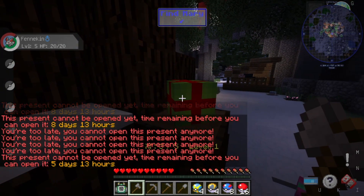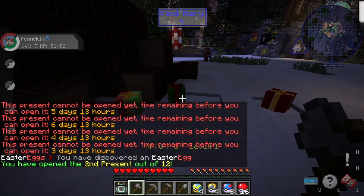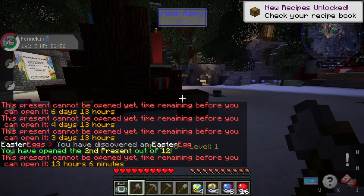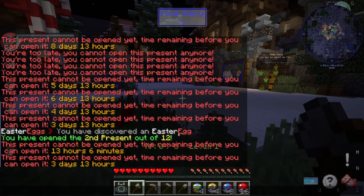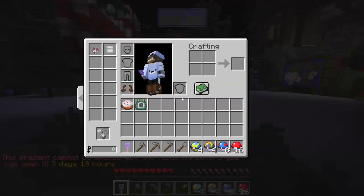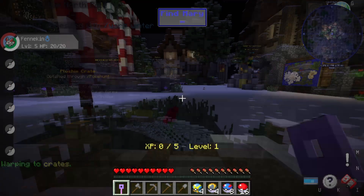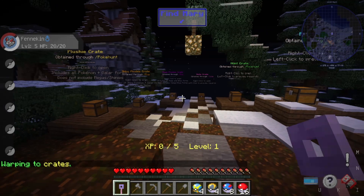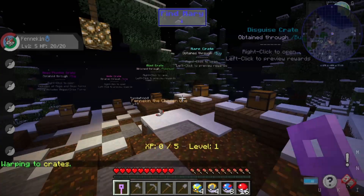They're giving away a lot of presents. We just opened the second one and discovered an Easter egg — we got a key! Doing /warp crates brings you to the crates area where you can use it.